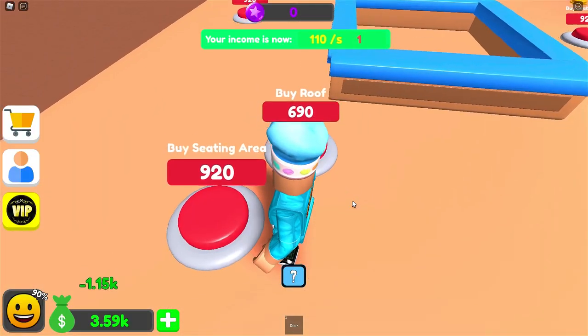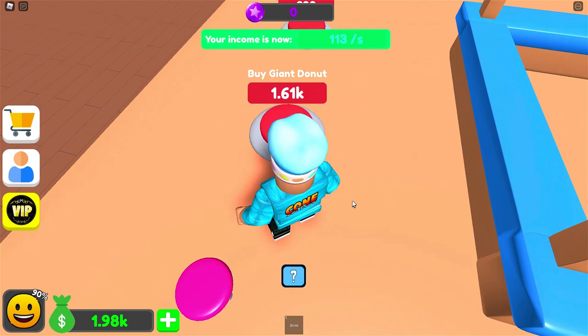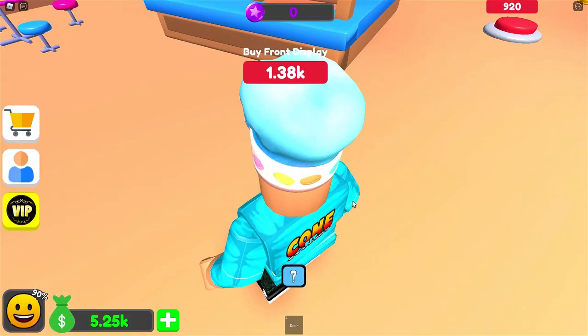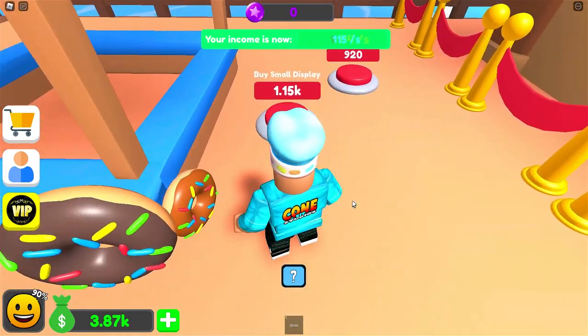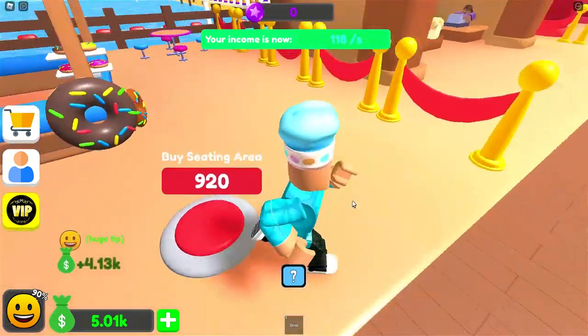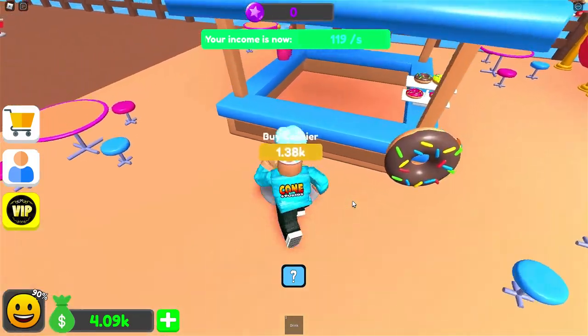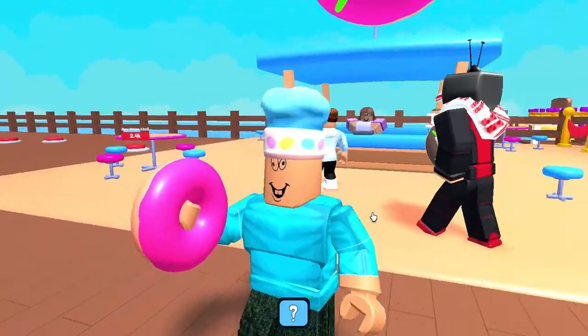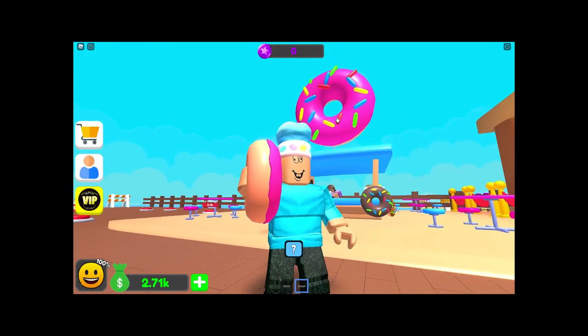A counter for $1.1K. I can buy a seating area, a roof. I can buy a giant donut for $1.6K — that is a big donut! A front display for $1.3K, a small display, seating areas. I can now buy a cashier for $1.3K. Can I buy a donut? Look at our donut — it's looking kind of plain. It doesn't have any sprinkles like that one on there.